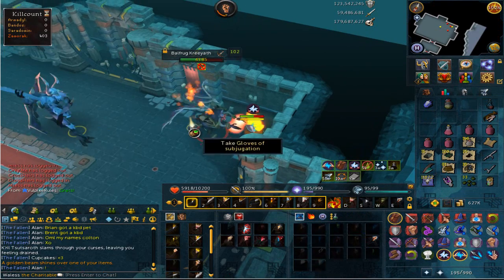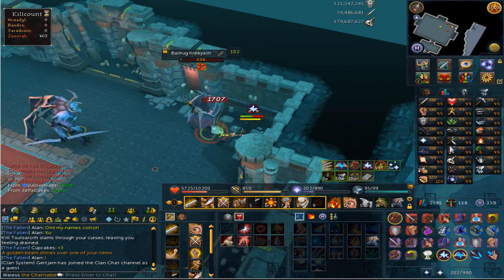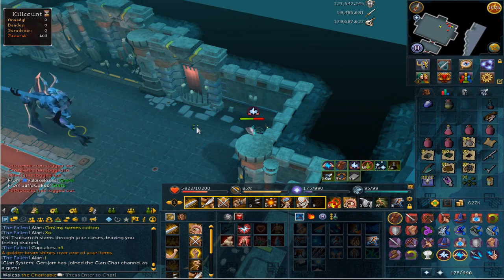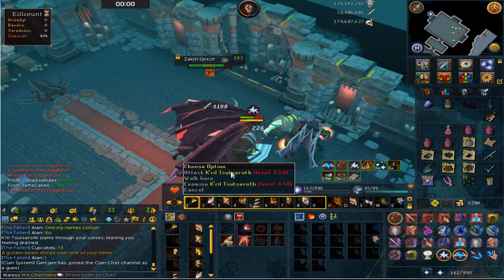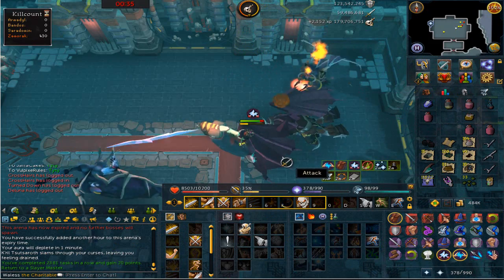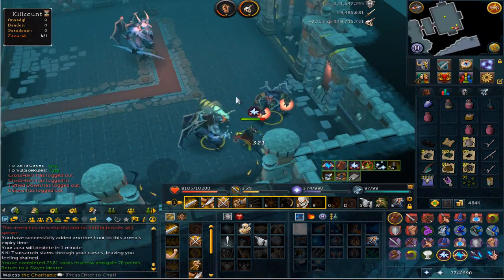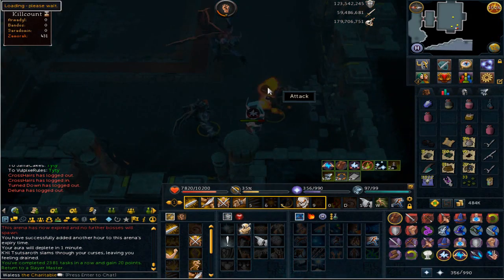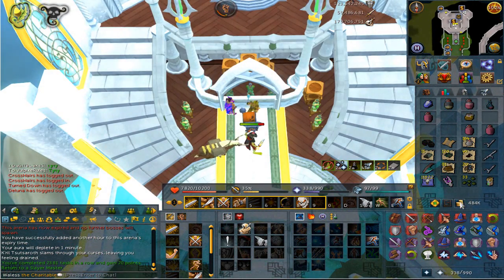Coming to the end of this task - we got ourselves some gloves, and it might be the last drop until 200 mil slayer XP. We are sub 100k XP off 200 mil. That Zamorak task is done - took me just under two hours, one hour and 58 minutes. Ended at 431 KC with one item, three shards, and the other random loot we usually get.